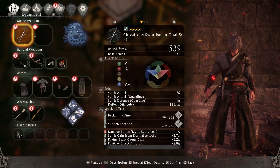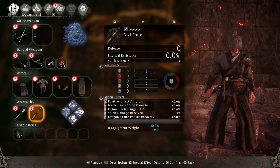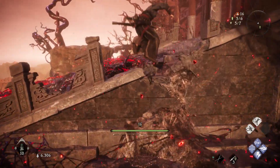Hey, how are you doing? Holmes here, and welcome back to some more Wo Long: Fallen Dynasty boss guides. Today we are going to be taking on Yuan Shao, which is going to be this turtle or taurus boss — and yeah, here we go.